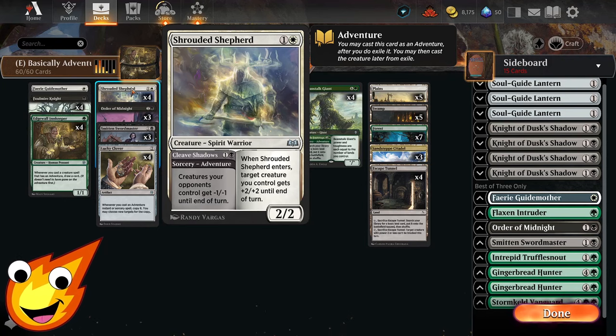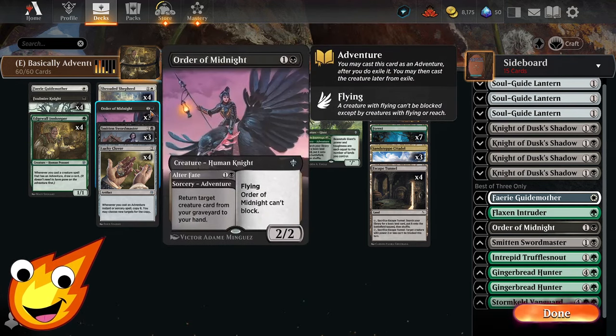Going into the two-drop slot, we have Shrouded Shepherd. When it enters, it can give one of our creatures +2/+2 until end of turn. On the adventure side, it's a mini wrath — creatures our opponents control get -1/-1 until end of turn. Really sweet for dealing with chump blockers and tokens our opponent may have.